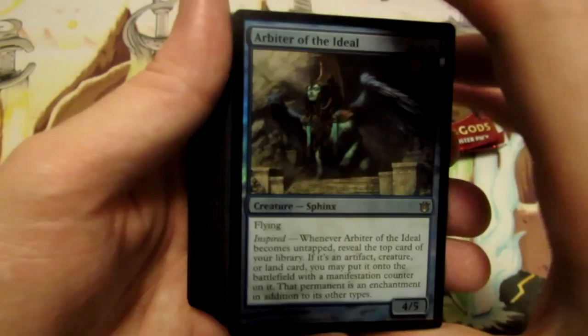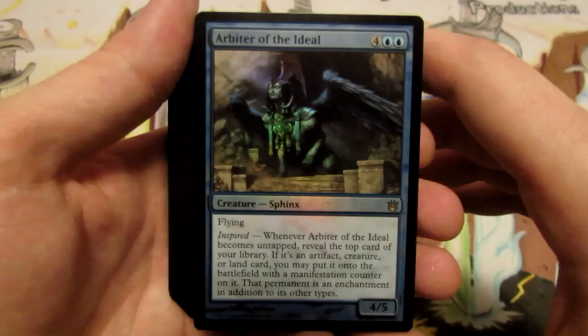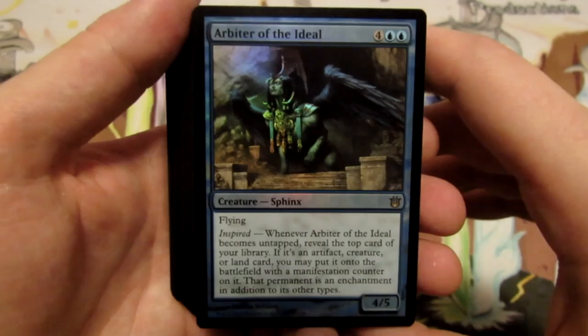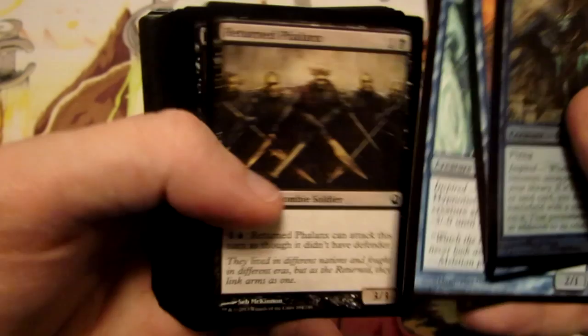I actually have not looked at the deck list prior to this, so I'll share the experience of taking a look at it for the first time. Our first card is Arbiter of the Ideal. With these intro packs you get one foil rare and one regular rare — our foil rare is the Arbiter of the Ideal. We have a Triton Shore Thief, a Deepwater Hypnotist — we have two of those.